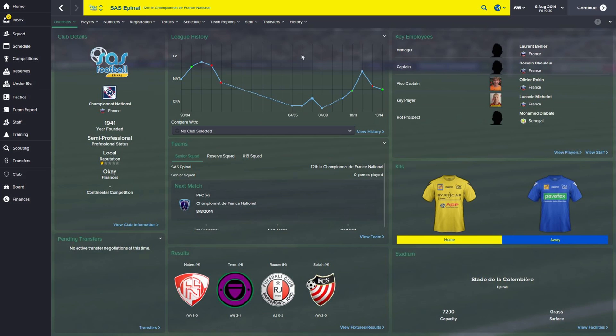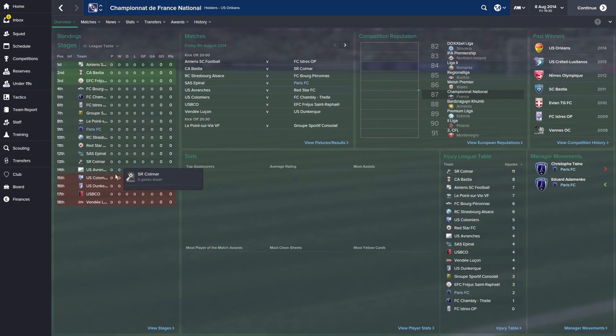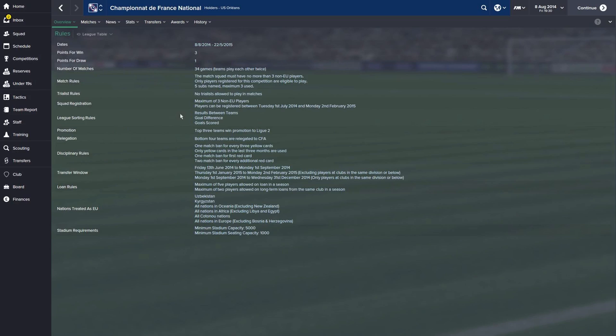The first match of the season is against SAS Epinal, who are newly promoted from the amateur leagues in France, having gone up and down a few times. As for the league, it's a standard format — four teams get relegated out of 18, which is quite a lot. Promotion goes to the top three teams, with no playoffs.